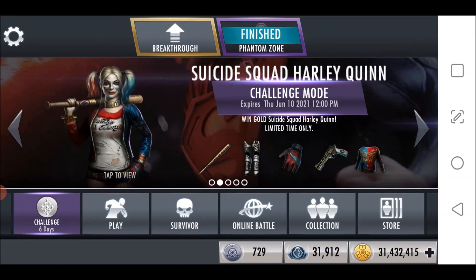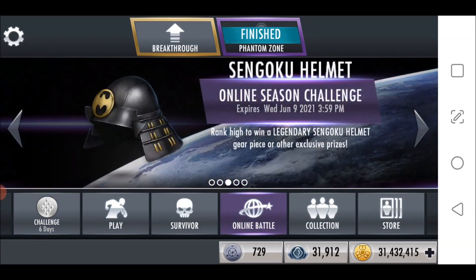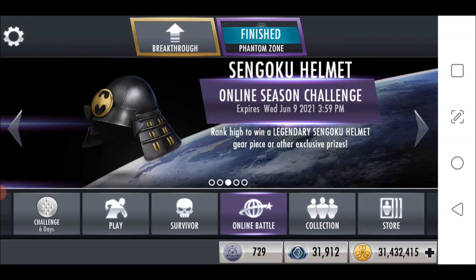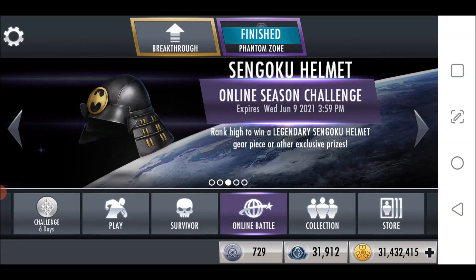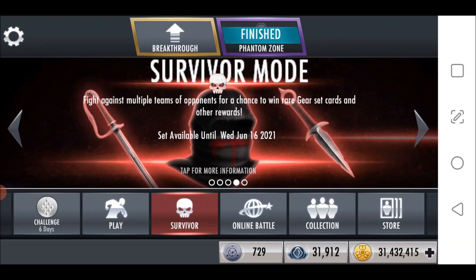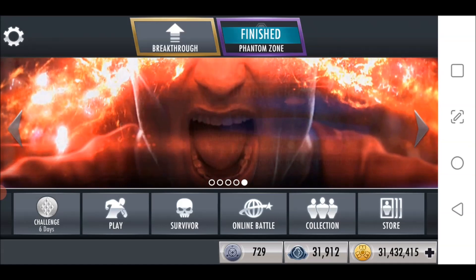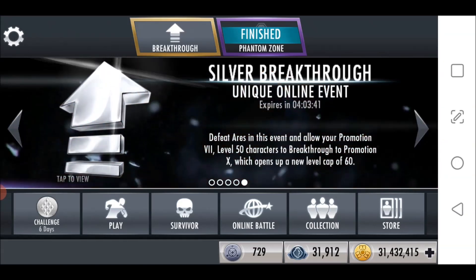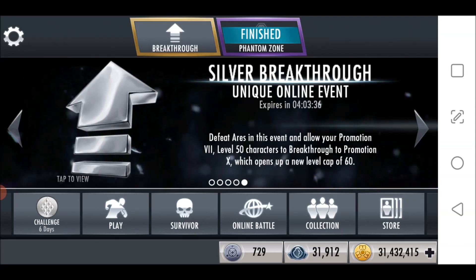This week's multiplayer reward is the Sengoku Helmet, which becomes the Batman Ninja Helmet. When fully maxed out, you get a 40% max health increase, and for every 5% of available power, damage received is reduced by 2.3%. There's a Batman-only ability where for every 10% of available power, crit chance is increased by 3%. The evolved ability is a 50% chance to resist power drain. It was last available in November of 2020.